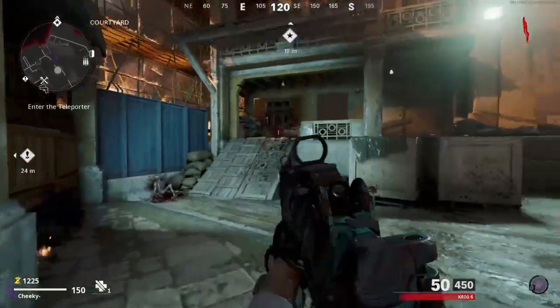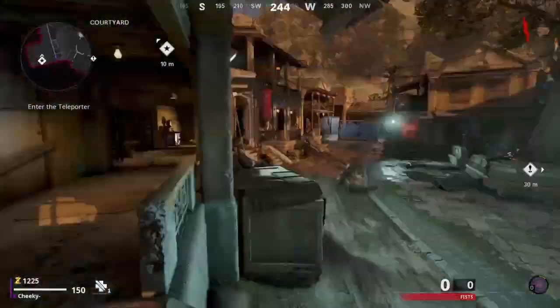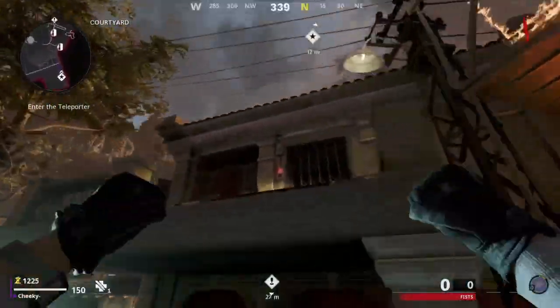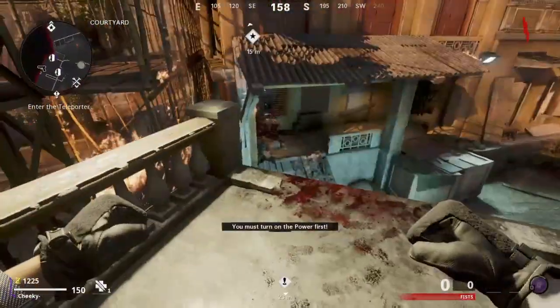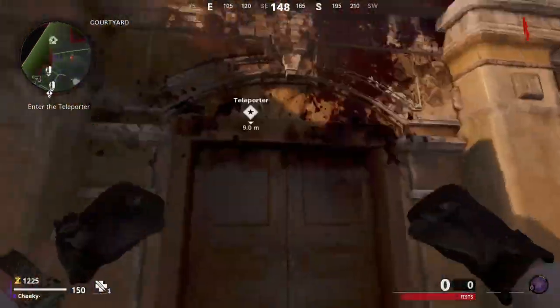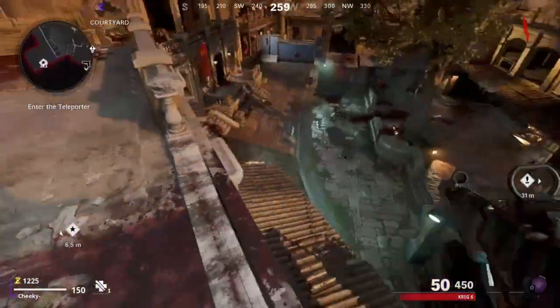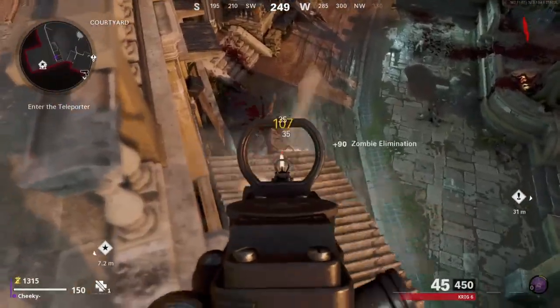What you want to simply do is just run from here and jump up from here — it does take a couple of tries, so just try it. There we go. As you can see I made it up to this balcony. From this balcony you're just going to simply jump over to this little shelter, jump up from here, and travel to Firebase Z. Now I'm just going to go turn on all the ether reactors and I'll pick up the video from there.